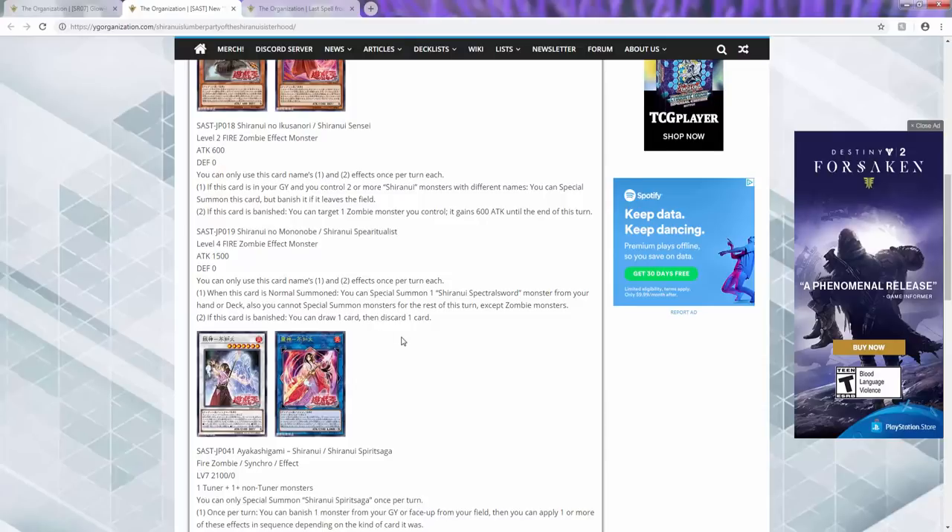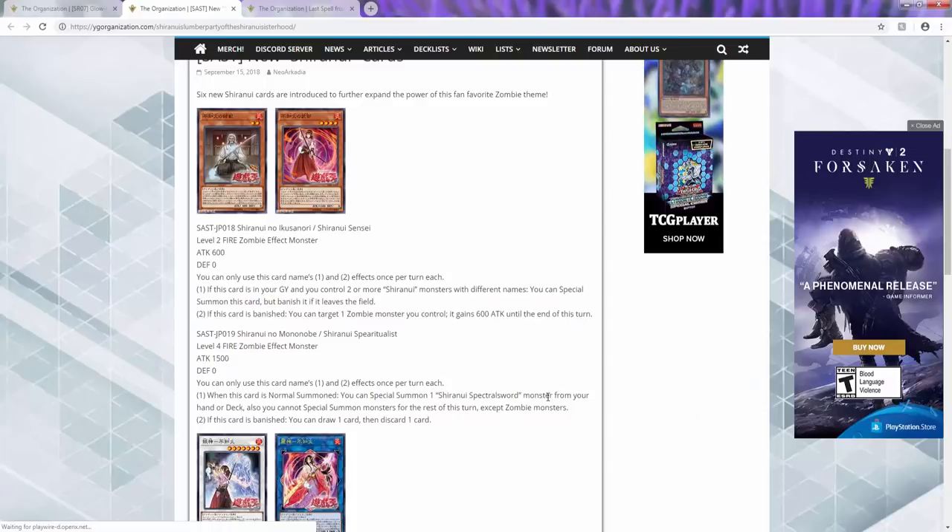You cannot special summon anything except zombies for the rest of the turn, and if this card is banished, you can draw and discard one card. I'm guessing we're getting another Spectral Sword type monster — another tuner — which is good. If it's a level four, oh my god, can you think of the potential? We can use the level four, go into the 4500 ATK synchro, and then get to draw and discard a card.